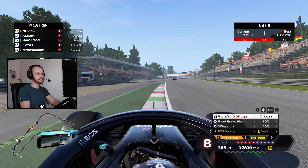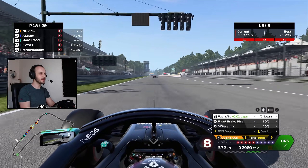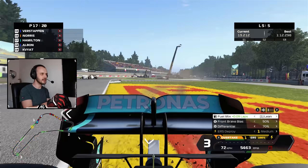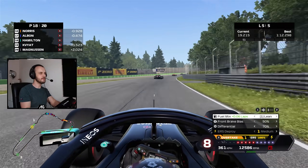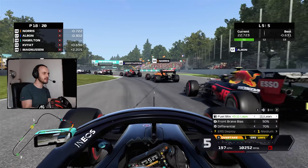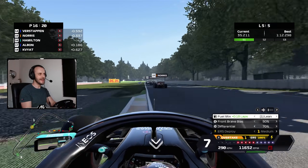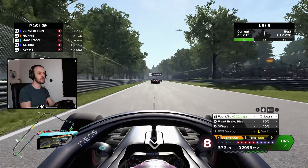Let's use some partial throttle and try to be a bit sensible. We have actually saved enough fuel. Are the AI going to run out? I don't know if the AI actually simulate fuel — but we're about to find out. Half throttle is clearly the way. Oh, I've done it again — it's so hard to judge the braking point. George Russell went off there. Or are the AI just smarter than me, going half throttle most of the race because they don't need full power?